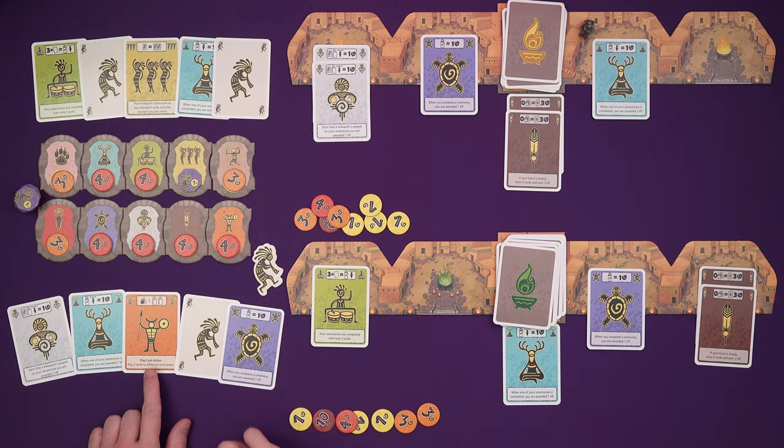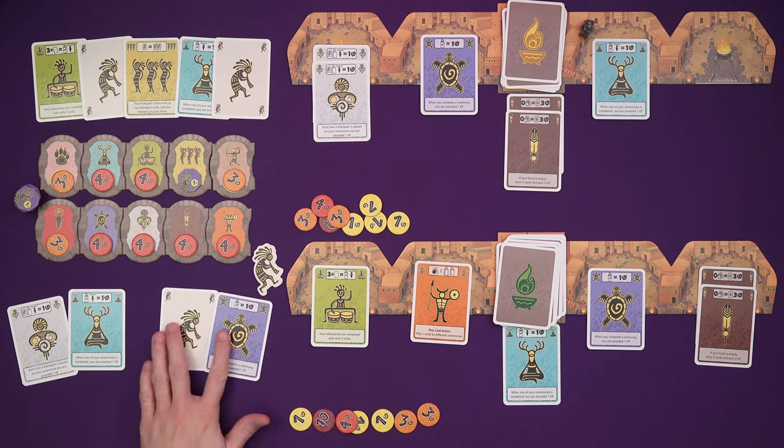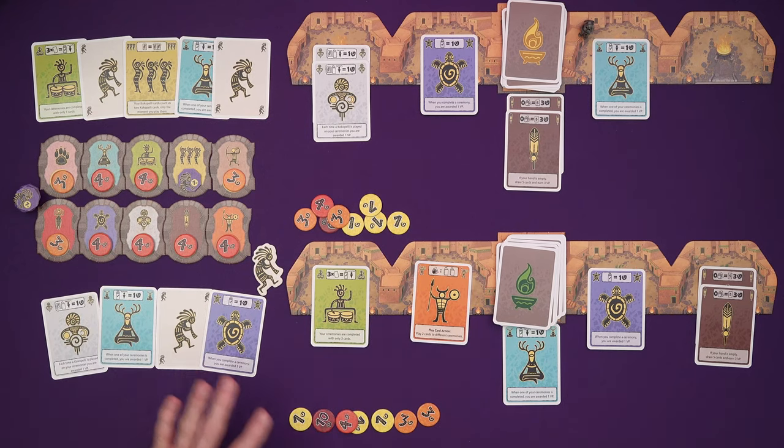What have I got? A new ability — play card action: for one play card action, play two cards to different ceremonies. I think I would like that for next time. Because also there's a bonus for having the fewest cards left — not a great bonus in a two-player game, I think it works out at like two points. The person with the fewest gets five points and the second fewest gets three. So that could be something — I could end the game before Marty works out his plan.